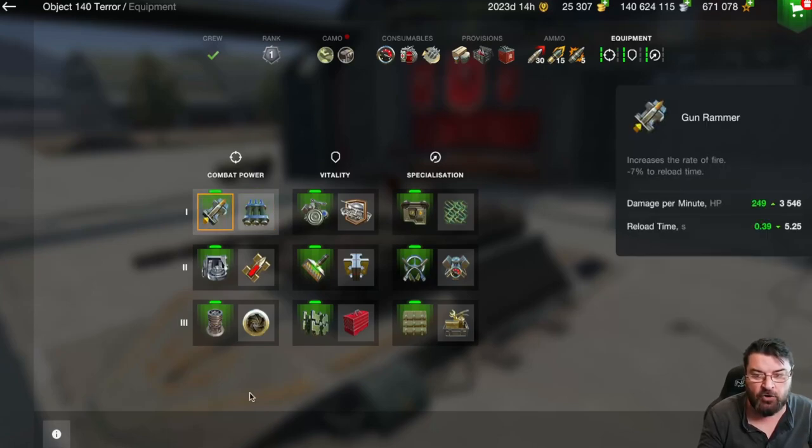Now let's consider the gun rammer. The Jageru has a base reload time of 16.09 seconds with a base DPM of 2,983. Adding the gun rammer changes the DPM from 2,983 to 3,207 and reduces the reload time to 14.97 seconds. For tanks like the Jageru, which has that really long reload time but really good pen, that is something worth considering. If you already have decent penetration, surely it's more beneficial to get the DPM up and the reload down rather than that extra couple of percentage in penetration.